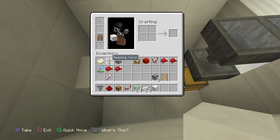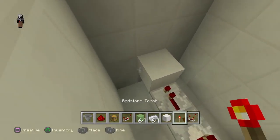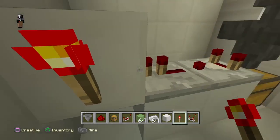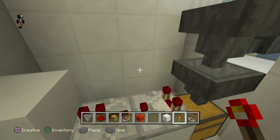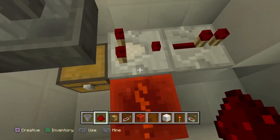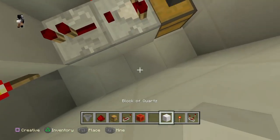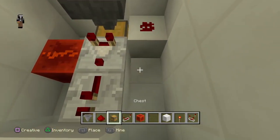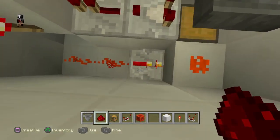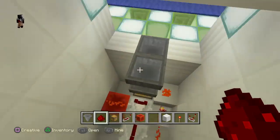Get your redstone comparator and your redstone torch out. Put a comparator there, redstone torch, and do that. Comparator, repeater, block with a torch. Then get your redstone block out, put it here, and place a redstone on top of it. Then place a block here and then redstone on top of it. Put a repeater there and two redstone here. So this is what we just completed - you should have this.